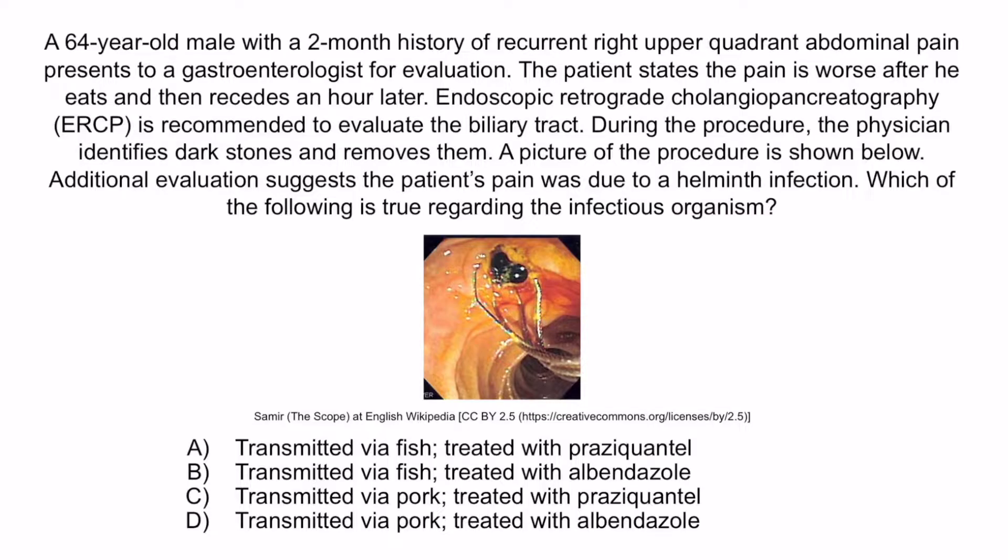A 64-year-old male with a 2-month history of recurrent right upper quadrant abdominal pain presents to a gastroenterologist for evaluation. The patient states the pain is worse after he eats and then recedes an hour later. Endoscopic retrograde cholangiopancreatography (ERCP) is recommended to evaluate the biliary tract. During the procedure, the physician identifies dark stones and removes them. A picture of the procedure is shown. Additional evaluations suggest the patient's pain was due to a helminth infection.